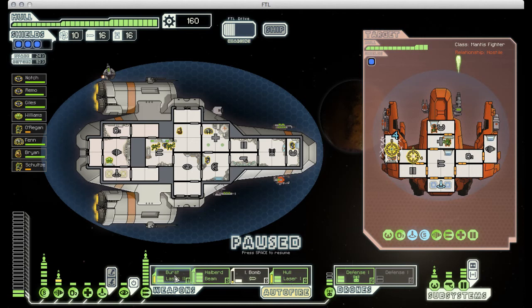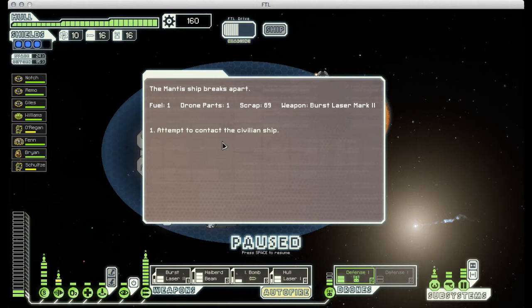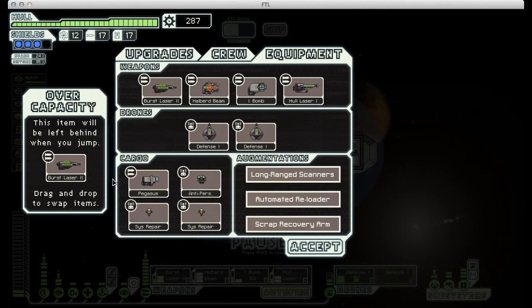You've seen this strategy several times before, nothing has really changed. Except that now I could destroy them with one salvo, which is really satisfying. And oh my goodness, we got another burst laser too! That is like the best possible drop I could have gotten at this point. The scrap and everything is nice too, but another burst laser!